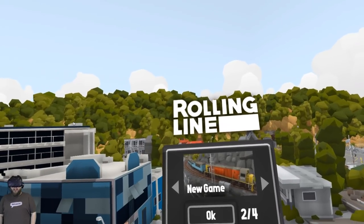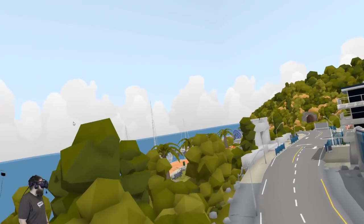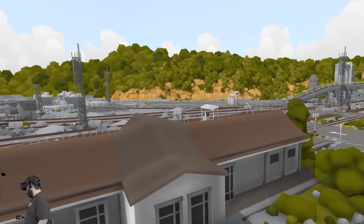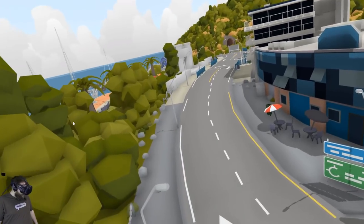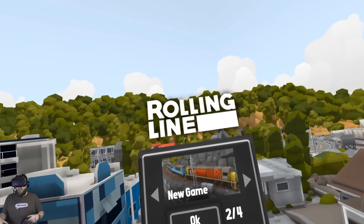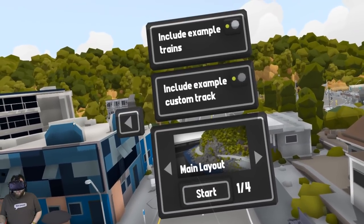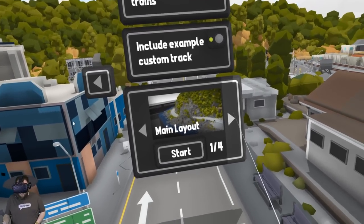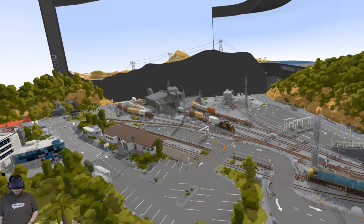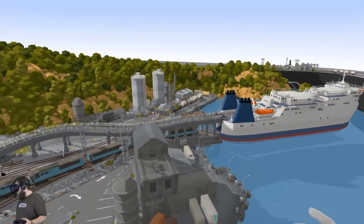Hey guys, Dre here and today we're checking out Rolling Line. Now this is another train game, but it's actually a model train game. We're actually standing in a model right now. What's so cool about this game is yes, it's a model train game, but you can actually go into the world and experience it yourself. So we're gonna start off a new game today and check out what this game's all about. There are a couple different layouts, but they're all custom maps. I may as well use the main layout for this one.